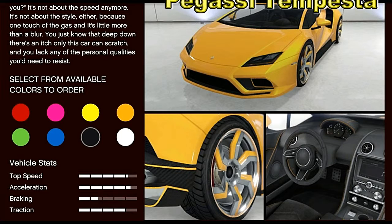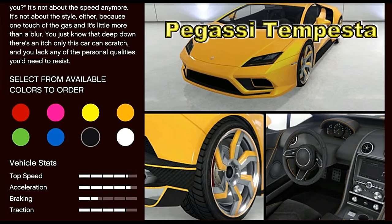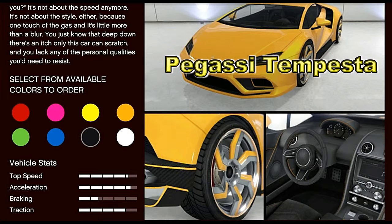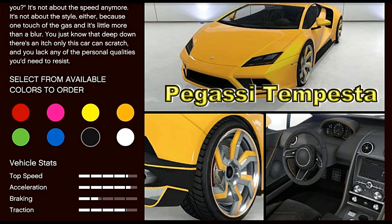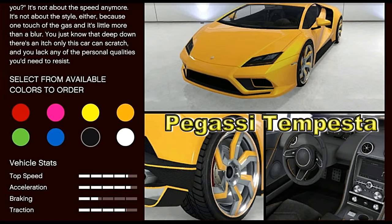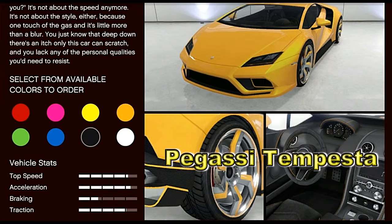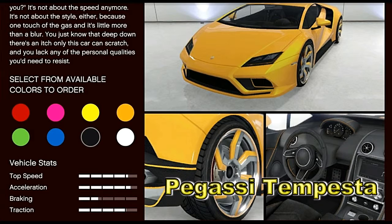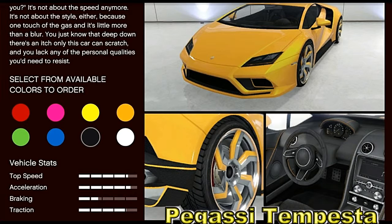And here we have the Pegasi Tempesta. It's looking a little bit better on top speed and acceleration, the braking is not too bad, and the traction is pretty good as well. Out of these two cars, this one is my favorite - I'm a Lamborghini man, I really am. I love Lamborghinis and this just screams Lamborghini to me. So fingers crossed it'll all go well and win. We'll soon find out. I'm going to take these cars around the test track and we'll see what times they pull.